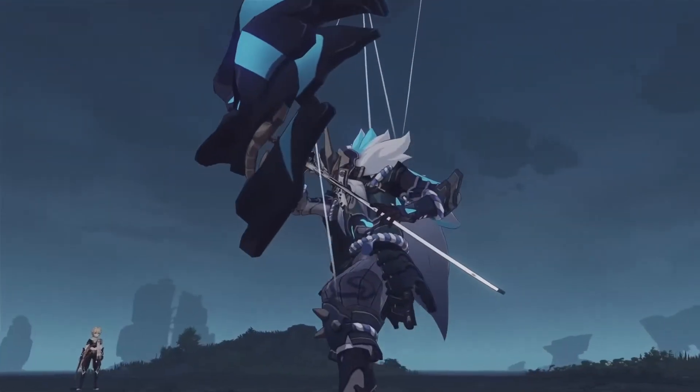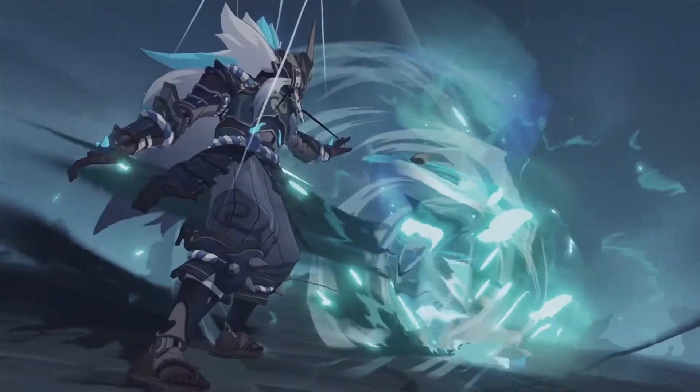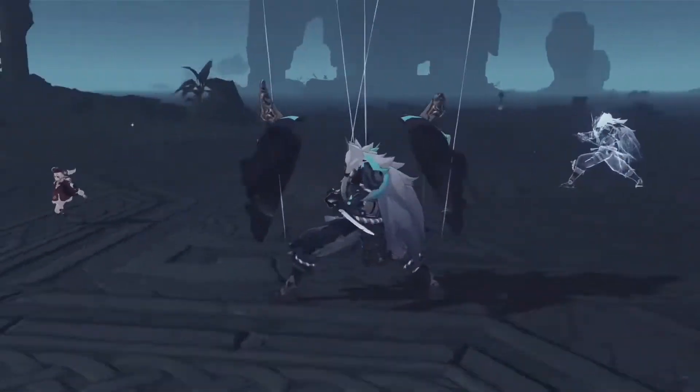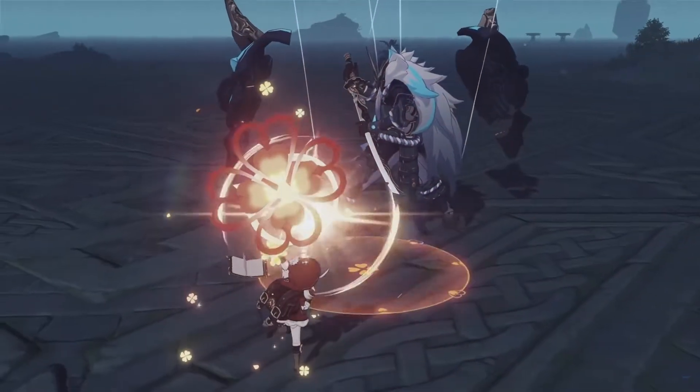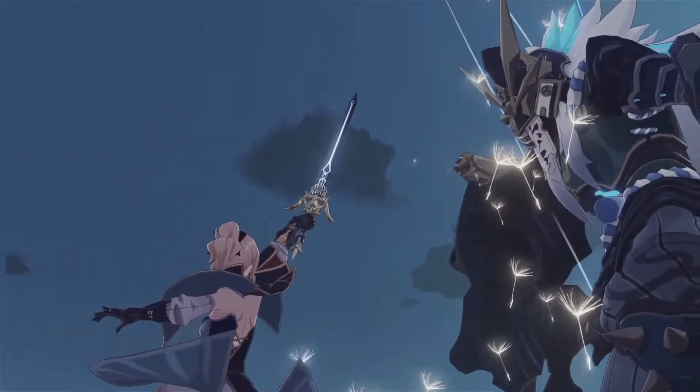In version 1.6 we will have a new monster, Magu Kenki. His mask automatically blocks ranged attacks, so don't think about using a bow to attack him from far away. His attacks will become Anemo-infused when his HP drops below certain thresholds, and Phantoms will also be summoned. The Phantoms deal Anemo and Cryo damage.